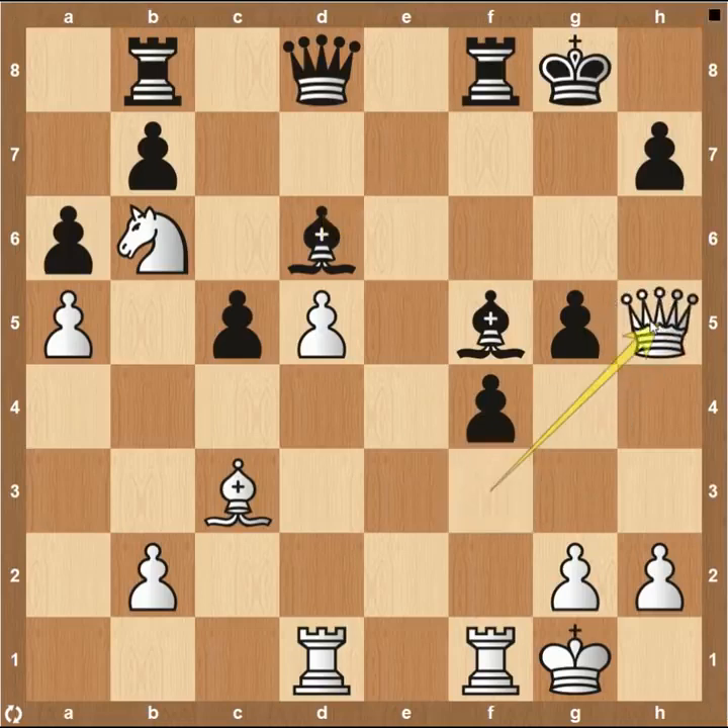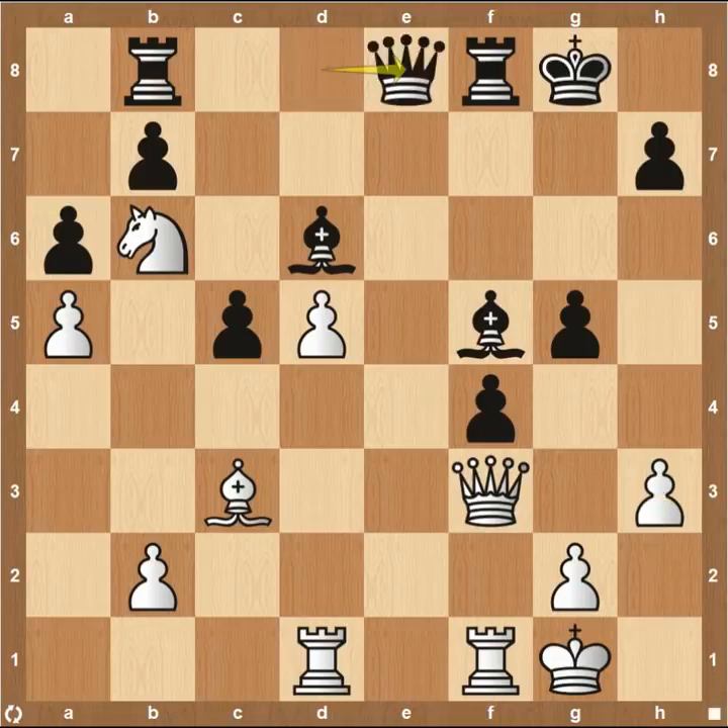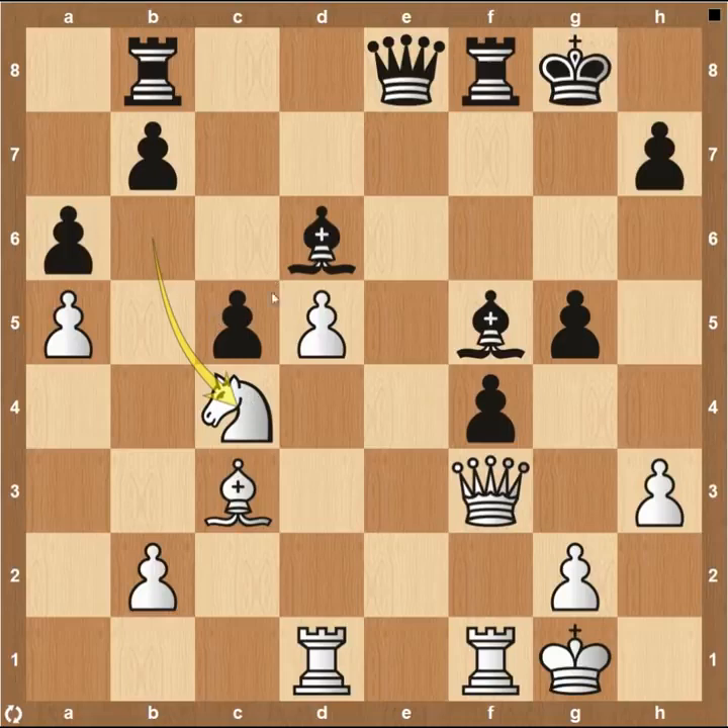Everyone said Fabiano had to stay aggressive — if you give up material with all your pieces pointing at your opponent, you have to keep pressing. That's exactly what queen to H5 does. Unfortunately, that's not what Fabiano does. He plays the quiet move pawn to H3, which makes sense early in the game to stop your opponent coming to G4 with their bishop to pin your knight on F3, but in this spot you need to be more aggressive. Queen to E8, knight comes back to C4 — also don't like retreating the material here. Needs to be very aggressive.